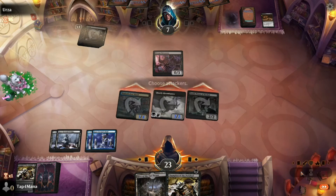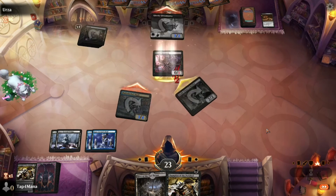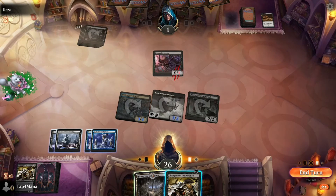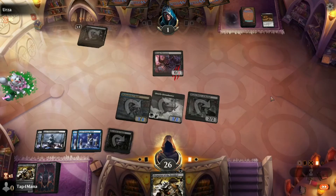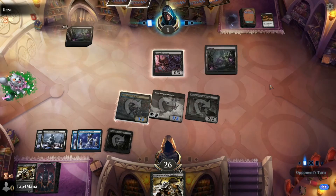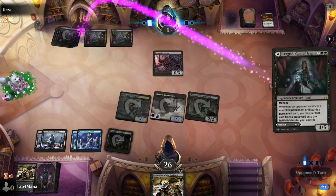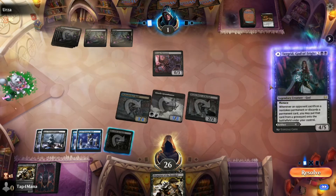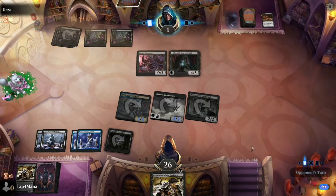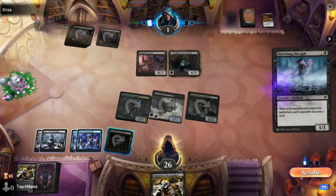I'm just gonna swing — I'm not even gonna put the Champion of the Perished in because it doesn't really make sense. I'm gonna put the Hive in because if he has a board wipe — I have no idea what he might have — but if he has a board wipe I want to keep options open.